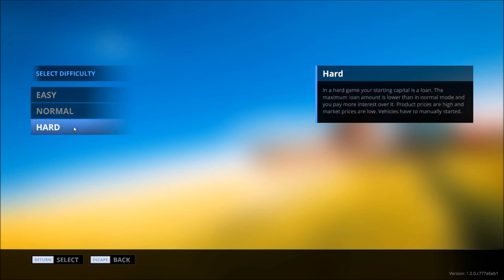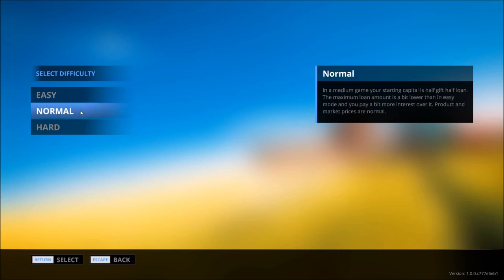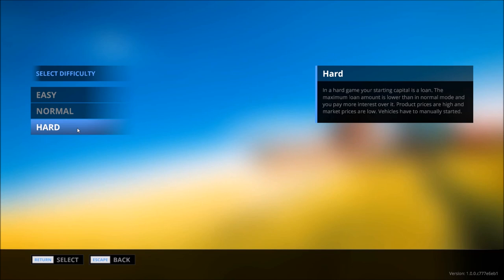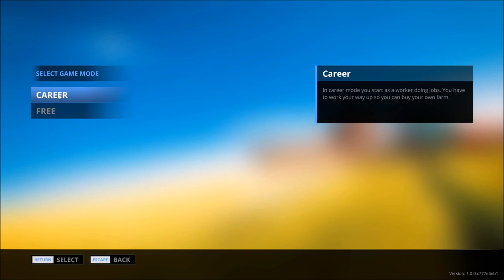Let's talk about hard mode. In a hard game, your starting capital is entirely a loan — whereas in easy it's entirely a gift, and in normal it's half and half. In hard mode your maximum loan amounts are lower, you'll pay higher interest rates, product prices are higher, market prices are lower, and vehicles have to be manually started. We're going to choose the easy option because I'm not looking for extreme difficulty here — I'm simply looking to relax and have a good time.